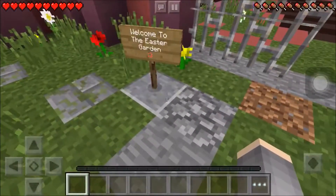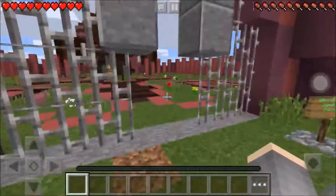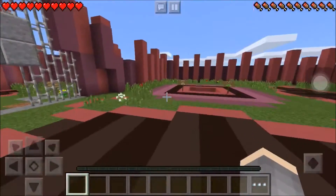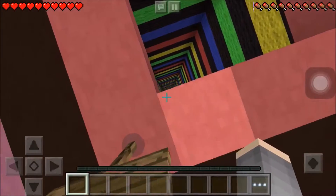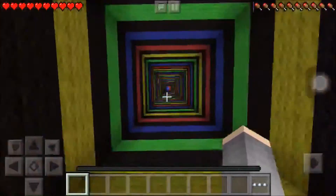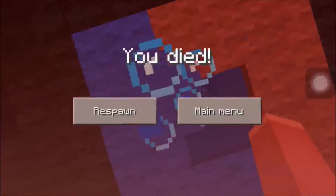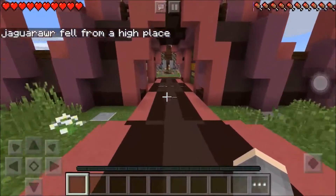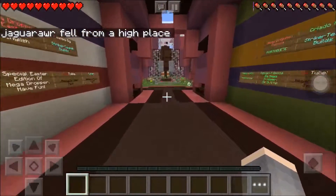What does it say? Welcome to the Easter Garden. So this is the Easter Garden, I guess. What is this — level 2? Okay, level 1. So I've never actually played this before, so I may suck. Chances are I'd suck horribly. Close enough, but not exactly close. I don't know.